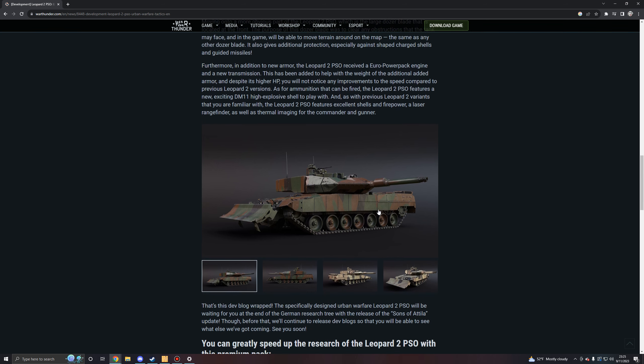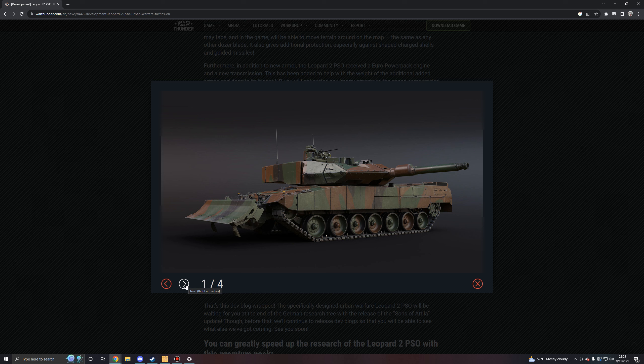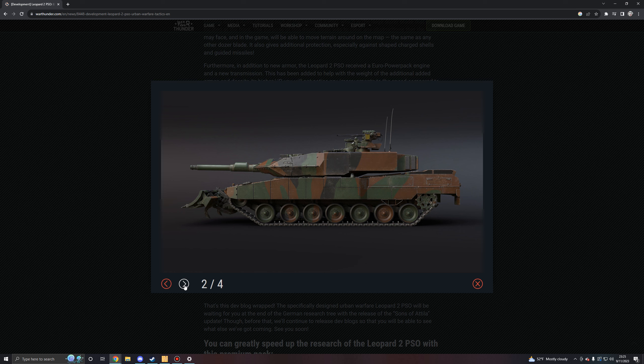And there you have it. This new main battle tank for Germany will be coming in the next major update, along with a whole bunch of other decisions Gaijin's making with foldering vehicles that make very little sense, and putting different tanks in random lines on the tech trees with really strange reasoning. But that's something we can look at in a future video. Here we have some more screenshots with various different camouflages, including one of the desert paint schemes. It definitely looks like a pretty interesting, fun little tank.